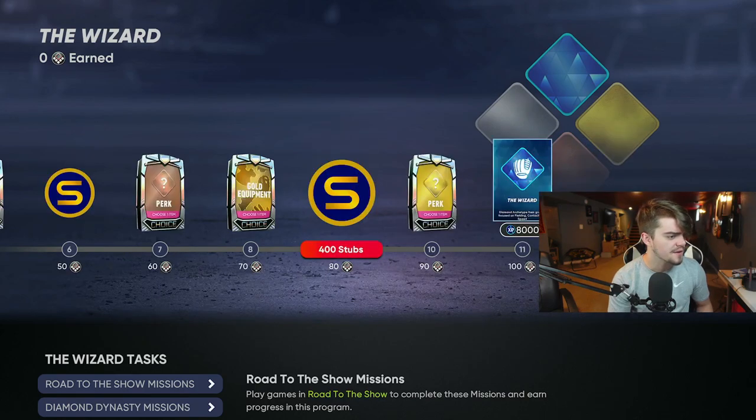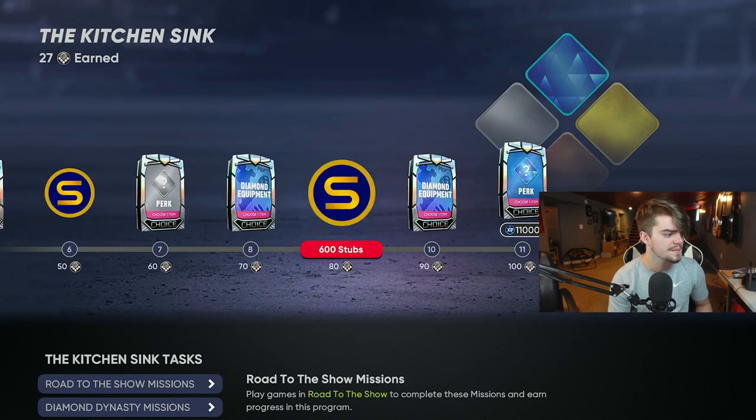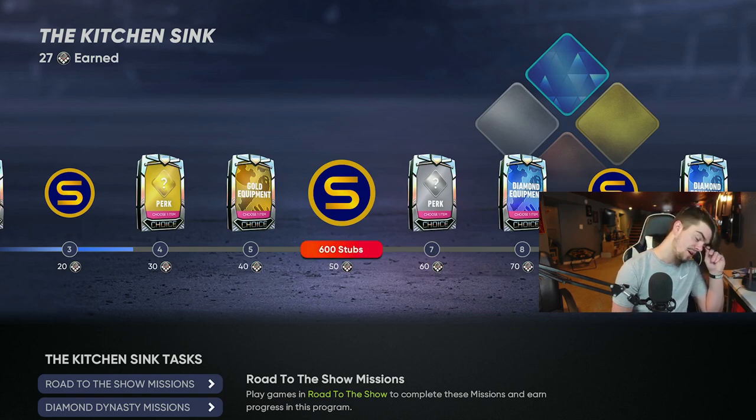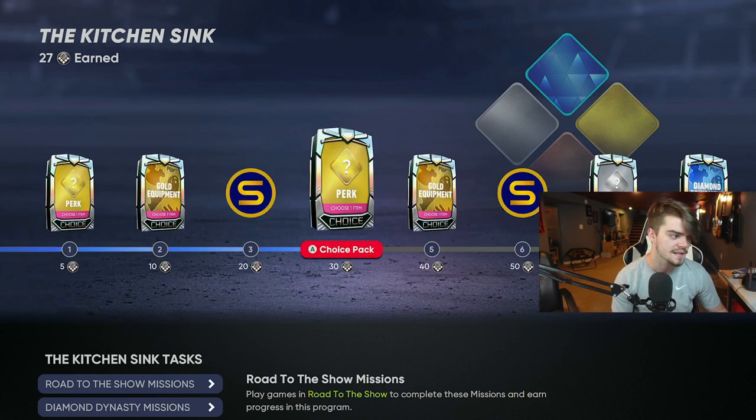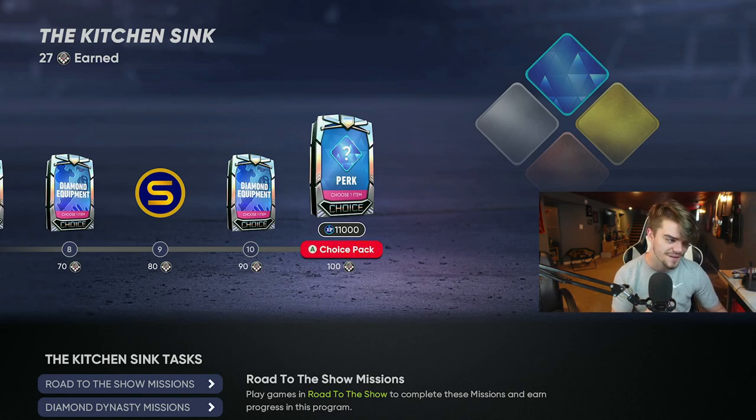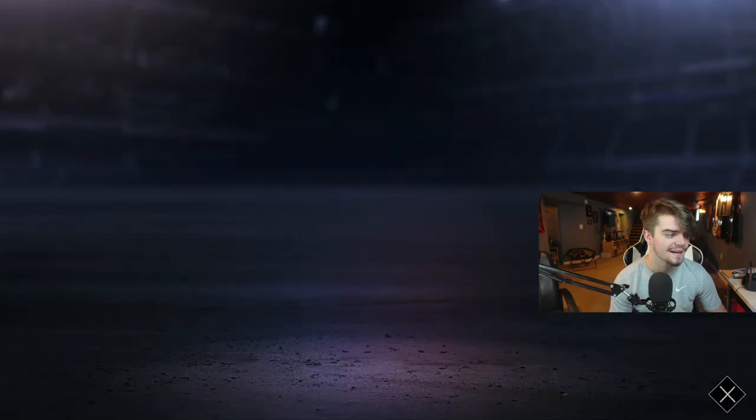You get a lot of stubs just from the program rewards — 400 stubs here, 400 more there, 5,000 stubs at another point. Once you get diamonds, it goes up even more — 600 stubs, 600 stubs, 600 stubs, then 1,000 stubs. It really does add up. I did about three archetypes from gold to diamond. You get 8,000 XP, 8,000 XP, 8,000 XP, 11,000 XP — do the math. If you haven't done any archetypes yet, please do this.